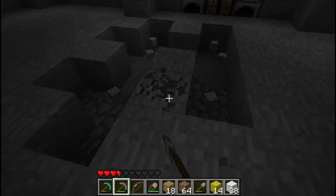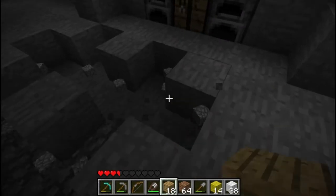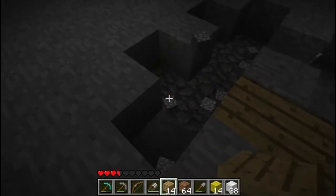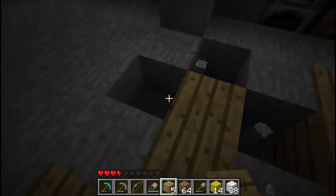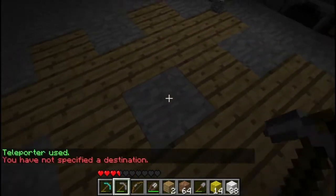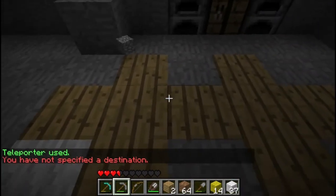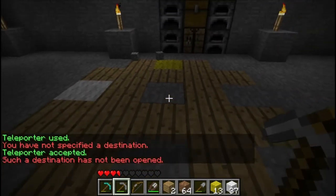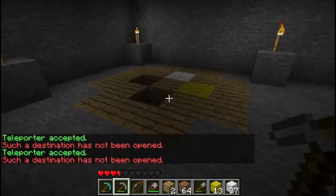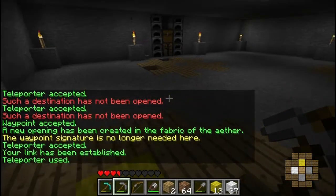I'm making them out of tier 1 material because it's easy, it's cheap, and in most cases it's recyclable material. There's the basic rune into destination — that is one white wool block to the left, one yellow wool block to the top. We link... and why isn't it working? It's because I haven't opened the waypoint. And now, simple teleportation.